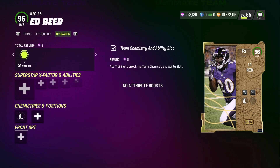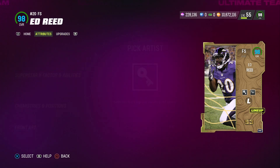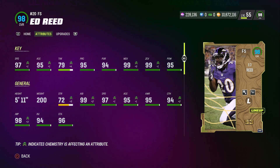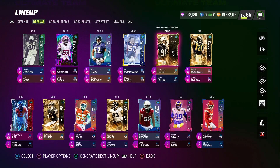Ed Reed gets Medium Route KO for 1 AP and Pick Artist for 0 AP. Stats: 97 speed, 95 acceleration, 79 tackling, 95 play rec, 94 pursuit, 99 man, 99 zone, and 95 hit power. That was a free card you get when you reach level 41 on your Season 3 field pass.